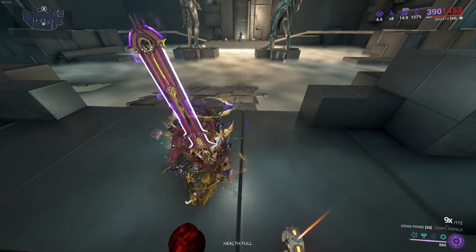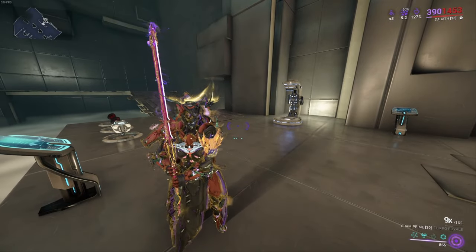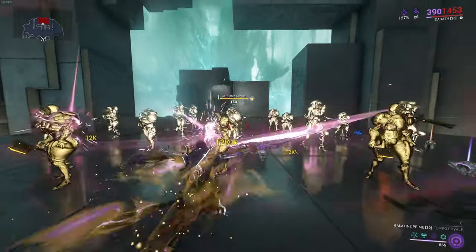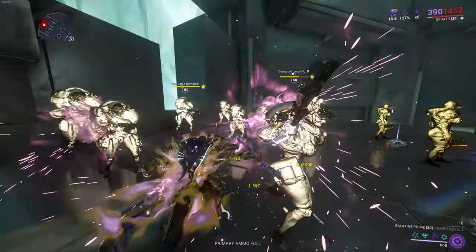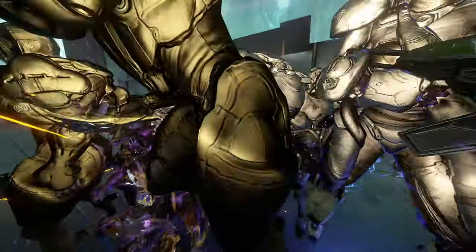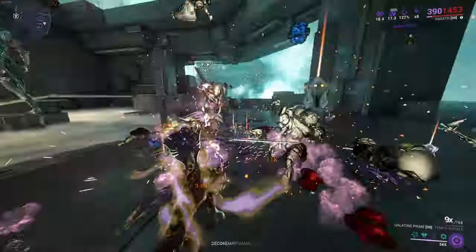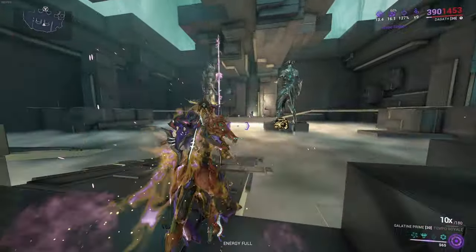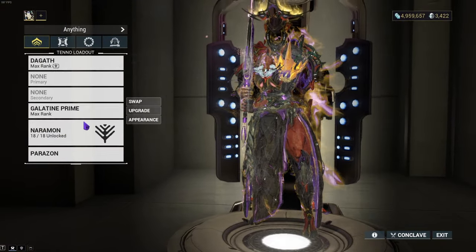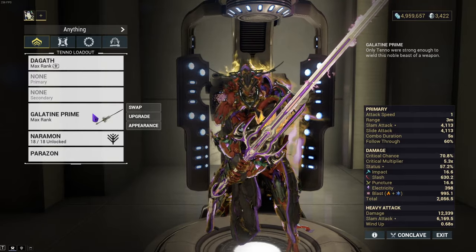Since enemies like to clump together in missions, it's easy to keep the buff applying — so everything just starts exploding thanks to blast. Let's cover the Galantine next, then we'll go to a mission. With the Galantine, as it does have a little bit more range than the competitor, you do get to hit a little bit further. They all died roughly the same. The biggest difference between the Galantine Prime and the Gram Prime is the problem of crit — the Galantine has less crit than the Gram, so it has a little bit of a struggle building up thanks to its lower stats.